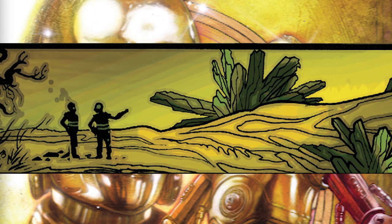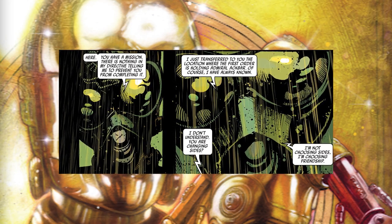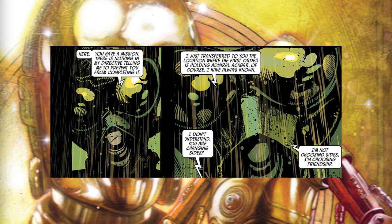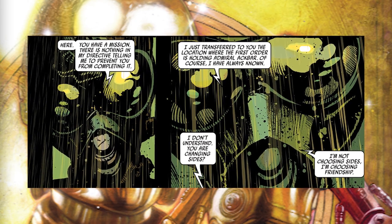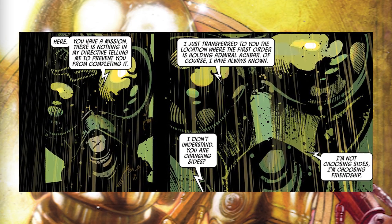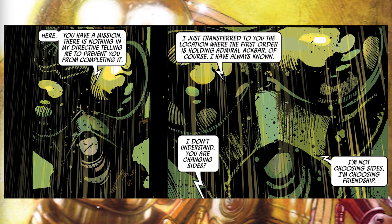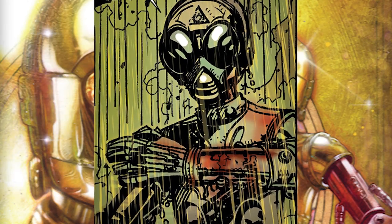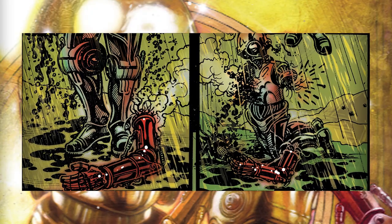But just before they reached the beacon, acid rain began to pour down. Hiding under the wing of a crashed ship, they knew soon the rain would melt the ship, then the beacon, and then them. Just when it looked like there was no hope, Omre turned to C-3PO and said, 'Here, you have a mission. There is nothing in my directive telling me to prevent you from completing it.' He transferred the location of where the First Order was holding Ackbar, which he always knew. C-3PO questioned why he was betraying the First Order, to which Omre responded, 'I'm not choosing sides. I'm choosing friendship.' Omre stepped out into the rain, and the acid stripped away his top coating to reveal a red primer. He managed to set the beacon to the frequency of the Resistance, but on his way back to cover, he fell apart.